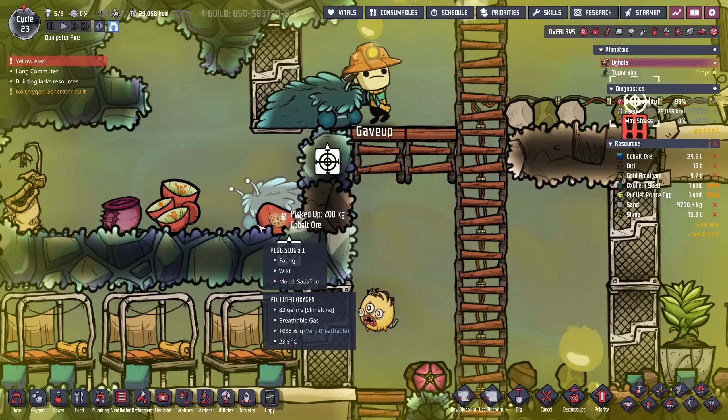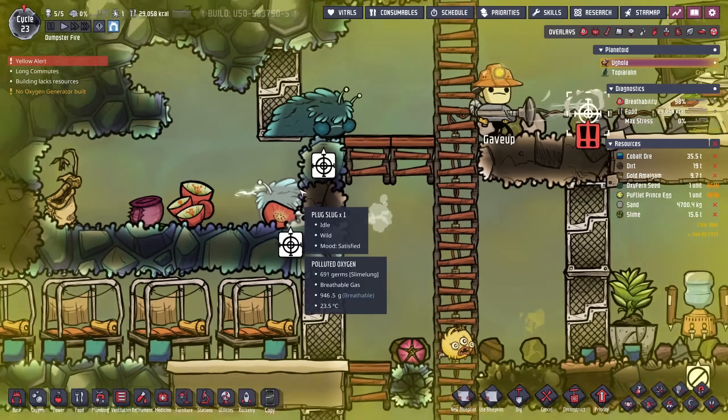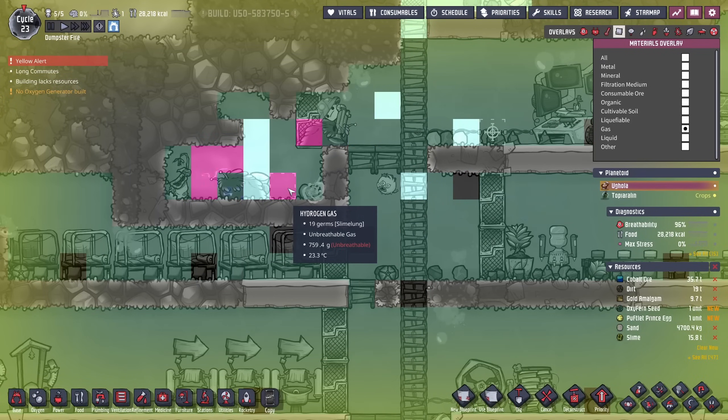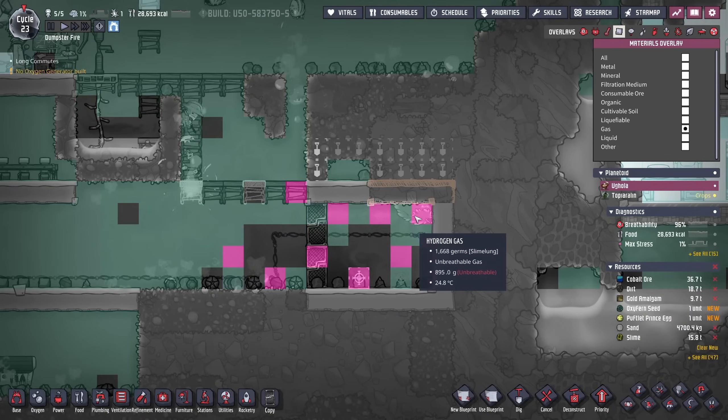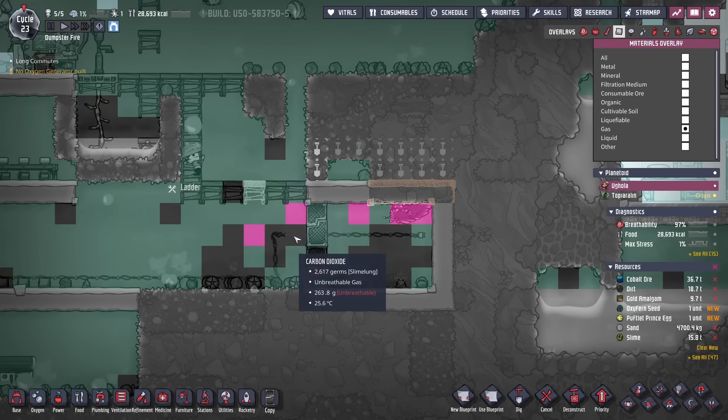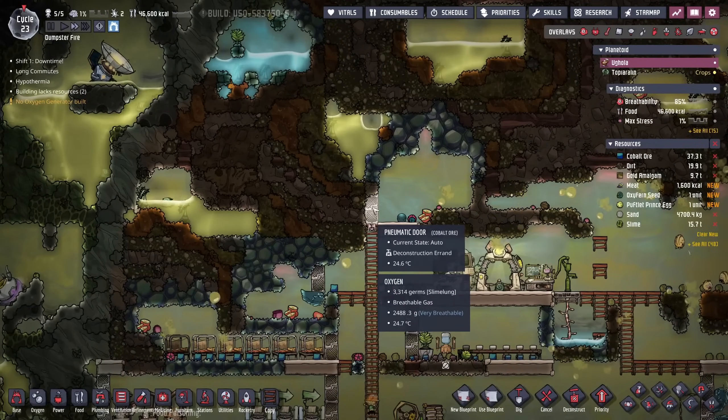I think the plug slug's already chewing. And there's the hydrogen. Apparently this plug slug had some nom noms too. Lots of hydrogen everywhere now. With these plug slugs gone, I can now actually start exploring further up, dropping all of this water in the meantime.